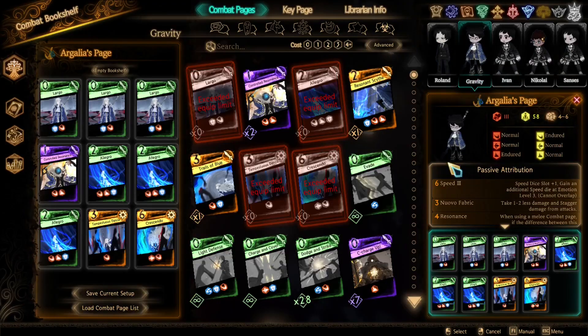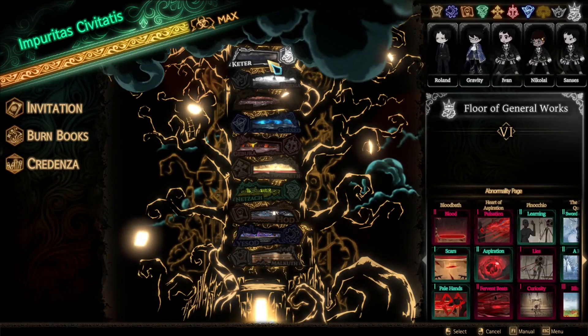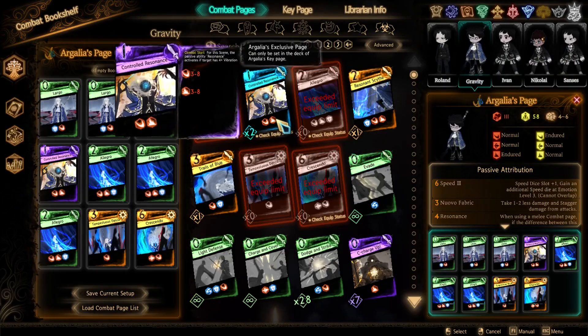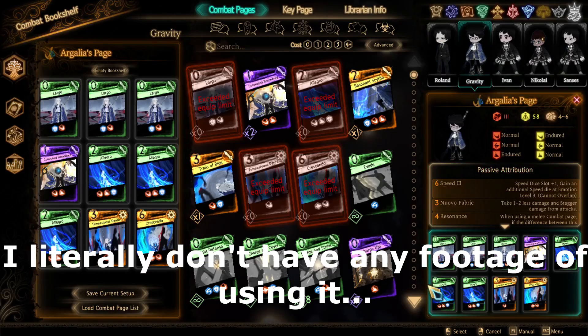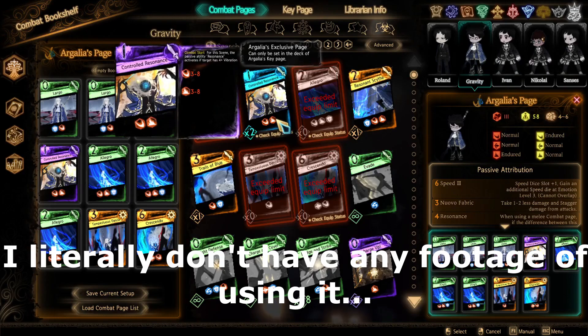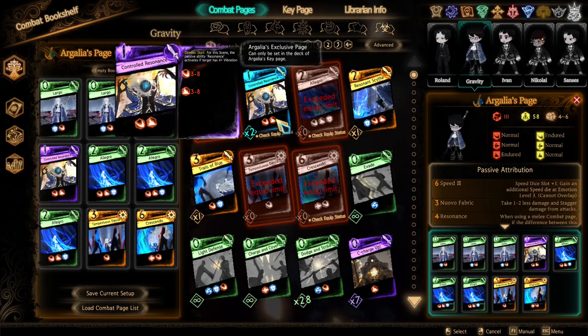Now we proceed to Argale. As the orchestrator of the ensemble, Argale gets 3 pages instead of 1. These pages are Controlled Resonance, Crescendo, and Grand Finale. Controlled Resonance is not a mass attack page and only costs 1 light. It has a Blunt and Slash die, both with a roll value of 3–8. The true effectiveness of this page lies in its combat effect: for the scene on which Controlled Resonance was used, Argale's passive, Resonance, activates if the target has 4 or more Vibration. This basically gives you plus 2 power and a guaranteed page throw on all pages if you've used Allegro on the target last scene. An argument can be made for using Controlled Resonance over Resonance Size, as the scene-wide plus 2 to all dice is usually much more effective than a plus 4 boost to one page.